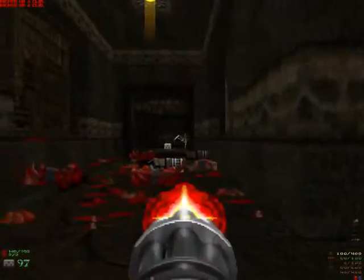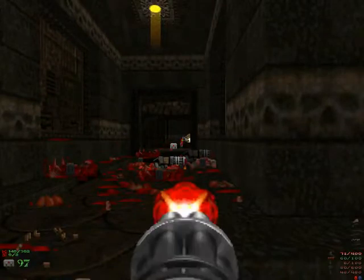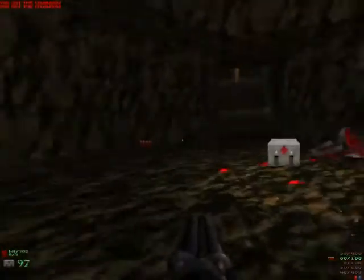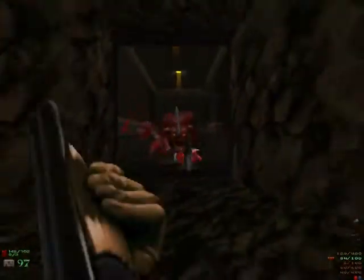One fun fact — the stairs I just went into, the middle of the stairs teleport to another area of the map. It's excellent for telefragging people. And in co-op that's a big issue because you will telefrag someone that's right in front of you.